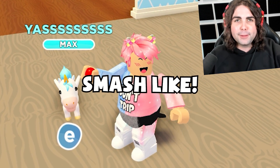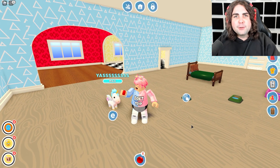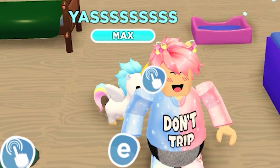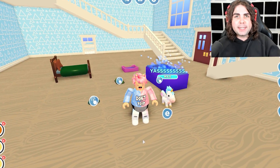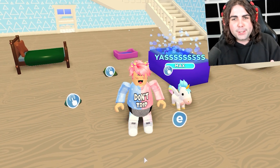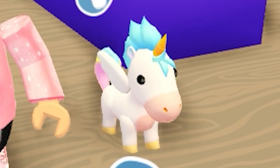Smash like on this video if you'd like to see more Overlook Bay videos. I've been playing here a bit recently and I'm really excited for them to release trading — I don't know when that's coming. I can make a shiny pet now. They've just recently added a flamingo pet, a giraffe, and some other pets. I want to check all that out — we have a lot of pet tokens to use and it's going to be a lot of fun today.